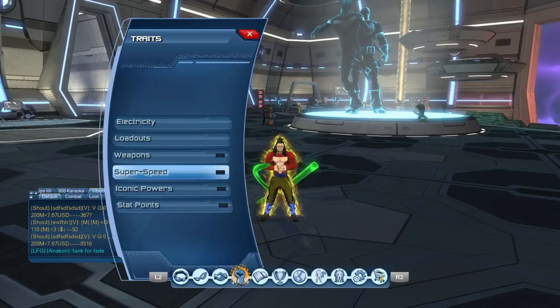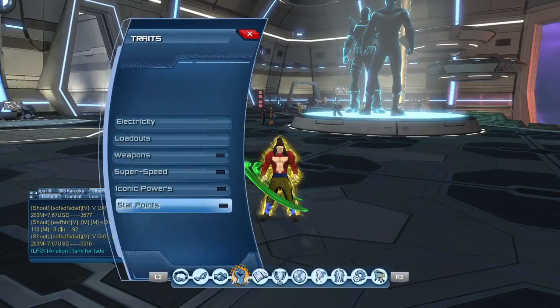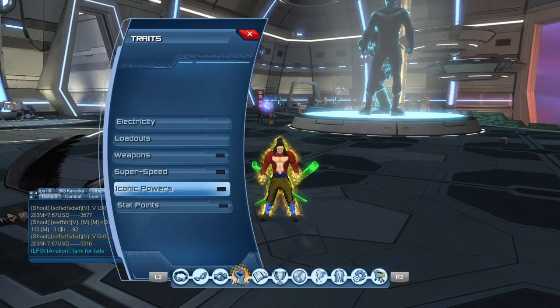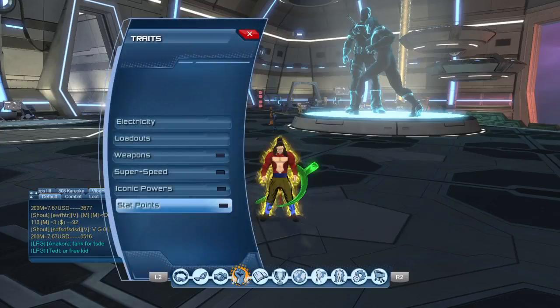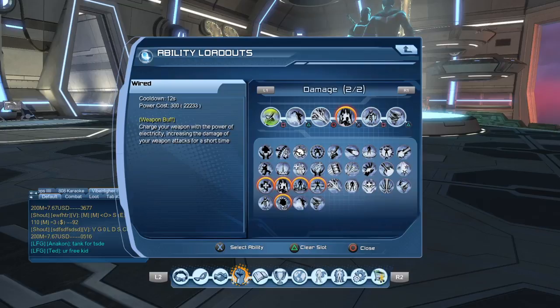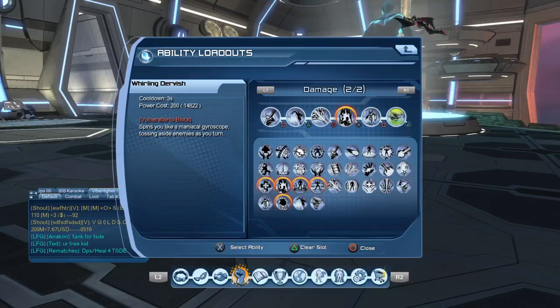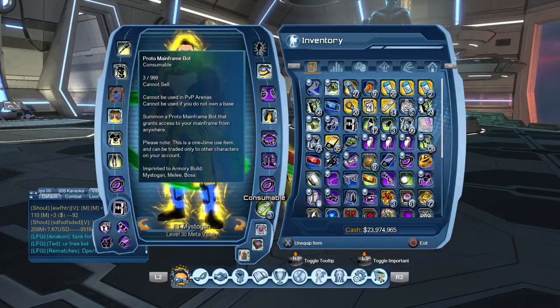Once you get your weapon mastery, come down to Super Speed and get Phase Dodge and Whirlwind Dervish. Then go to iconic powers and get Robot Sidekick. For stat points, get Weapons Expert, get Critical Attack Chance and Damage maxed, then put the rest of your skill points into Precision, and if you have any left over, put them into Might and Power. For the loadout, we're using Wired, Phase Dodge, Iconic Drain, Circuit Breaker, Robot Sidekick, Whirling Dervish, and a Proto Mainframe Bot — or a repair bot, anything you can pop and jump cancel out of.